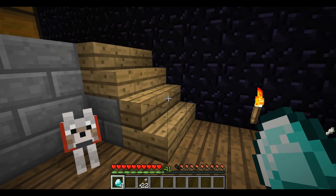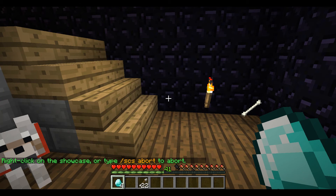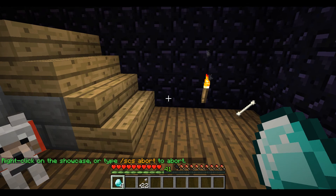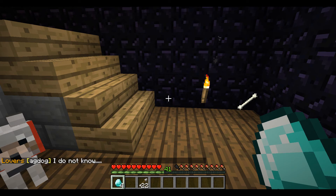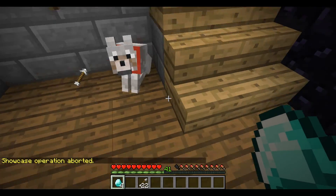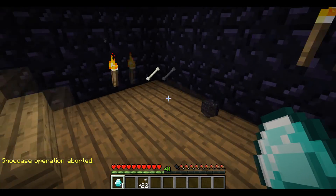Now let's say you're in the middle of setting up a shop — I'd like to sell these diamonds, so I do /scs sell. But then you realize, oh wait, I didn't really want to do that, because /scs sell will sell all my diamonds for only $1 apiece. Well, that would be a pretty stupid thing to do. So I can always just type /scs abort, and the showcase operation is aborted. I can right-click all I'd like and it's not making the shop, because it's been canceled.